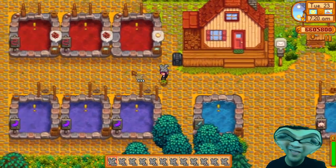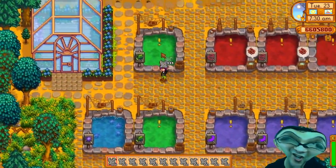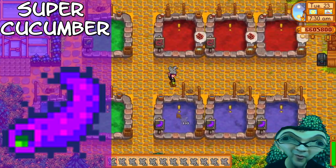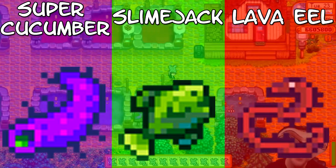One of the biggest benefits of adding a fish pond is to add a splash of color to your farm. You can pick up super cucumbers for purple ponds, slime jacks for green ponds, or go for a lava eel pond.